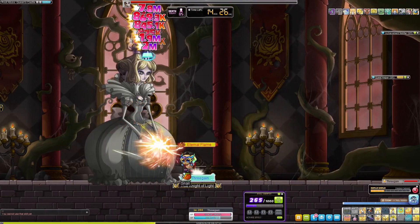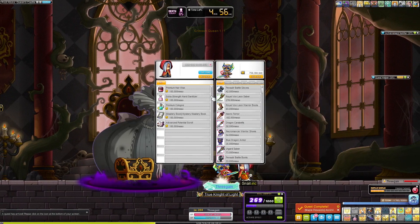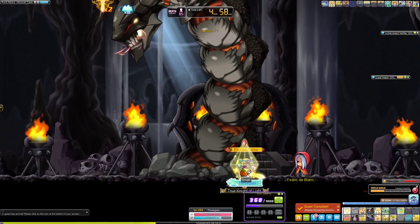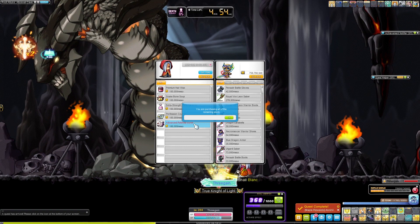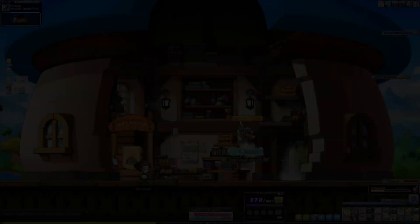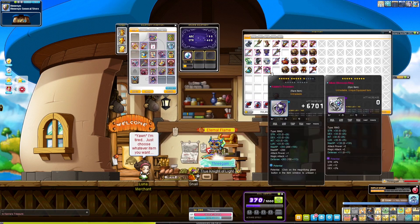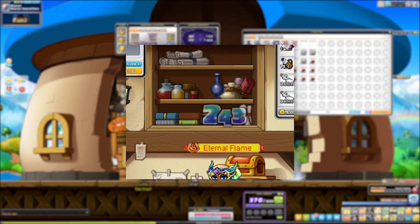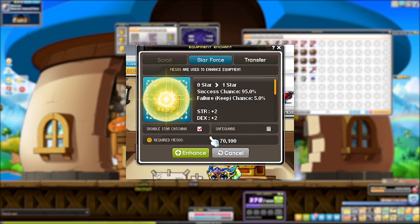During my usual daily RA runs, I managed to get two advanced potential scrolls in one run, which was a pretty good get. Earlier I had received a Mecinator pendant from an Arcarium run, so I went ahead and used a potential scroll on it and tried to get some good potentials. It cubed up to epic, and I landed on 6% strength. I started to star it up to 11 and then just let it sit in my inventory since I had a Pinnacle of the Spirit on.